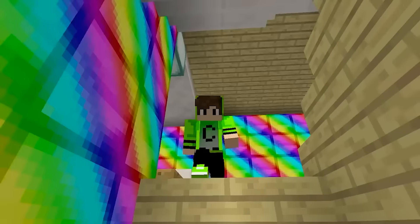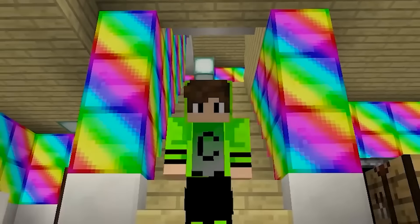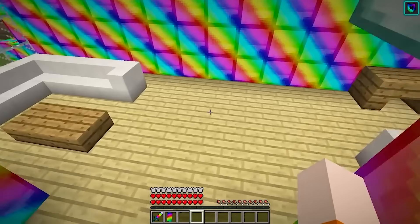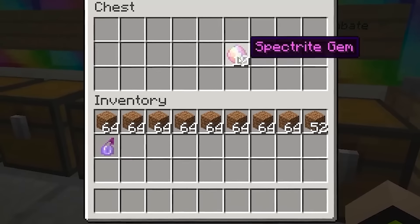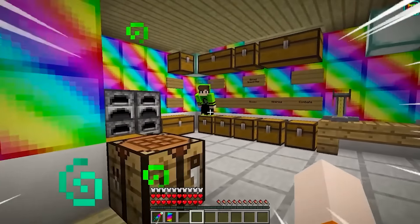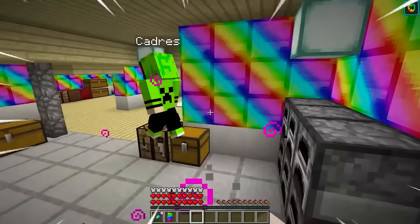Here's a ladder that goes down. I think Bella must hide the mineral down here. Look, there's a bunch of chests here. The minerals must be in one of these chests for sure. I heard the chest opening — is there someone down there? Here, I found the minerals, guys. Now I already have 10 secret minerals. Cadres, what are you doing down here? Get out of here, you poor thing. Go away.